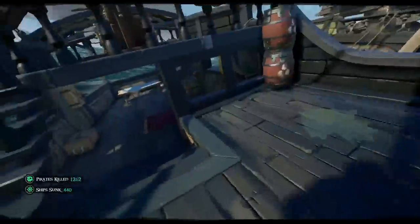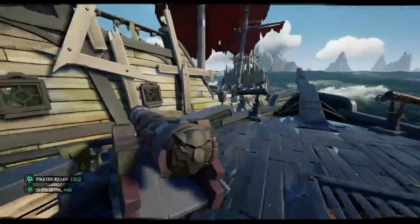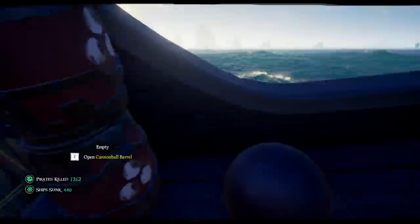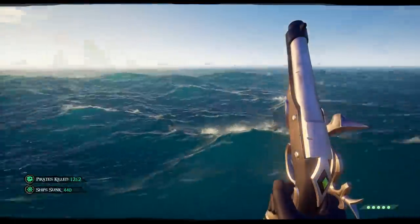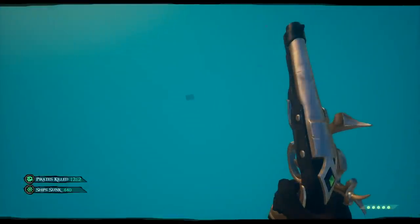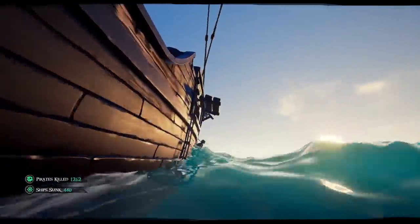If you get too close, bail water onto their ship — just like the sloops, they're unable to bail water out. Now, what are some common mistakes that could cause you to lose? The first mistake would be getting off your ship. You might be tempted between rounds to jump off and collect treasure from a ship you just sunk — don't do it, it's a trap. As soon as that ship despawns, the next wave begins. If you're caught in the water when another wave spawns, there's a very good chance you might get sunk right then and there.